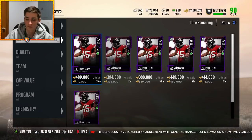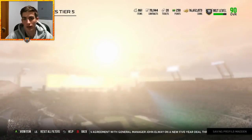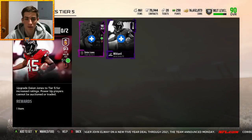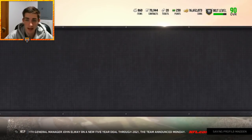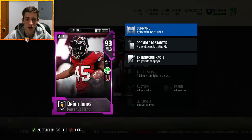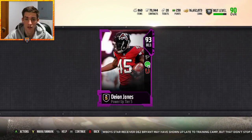Since I already have the powered-up version of Deon Jones, I might as well spend the coins — 389k for his 92 overall version — and send that through the power-up set. It is a very decent amount of coins to spend on a power-up and I can't necessarily get these coins back, but it will accomplish what I want: Unfakeable decent chemistry. Deon Jones is an incredible player — 91 speed, 89 zone that can get up to 91 zone, incredible speed, hit power, pursuit. Block shed is decent. He's pretty much everything you'd want in a middle linebacker, user or otherwise.